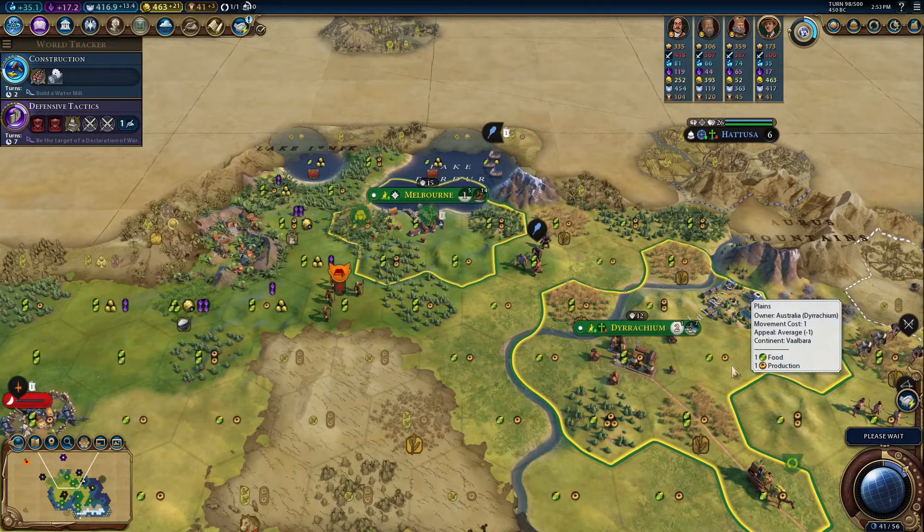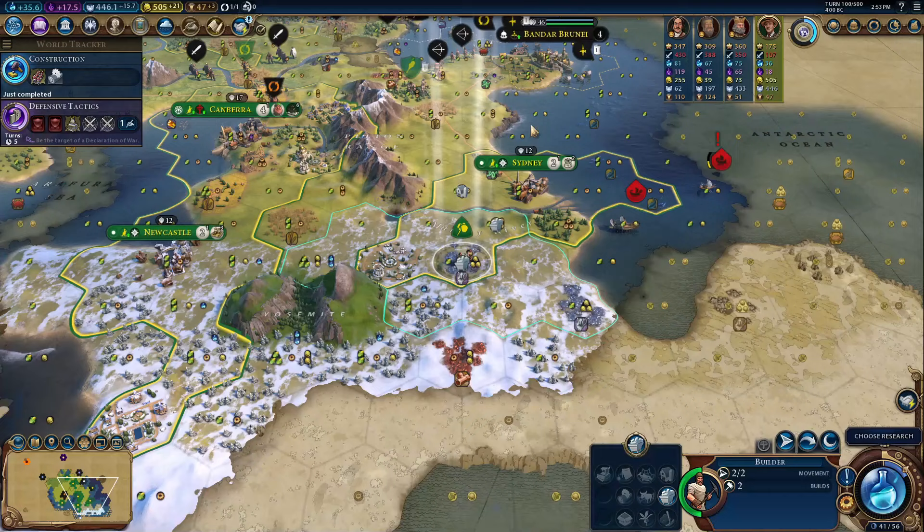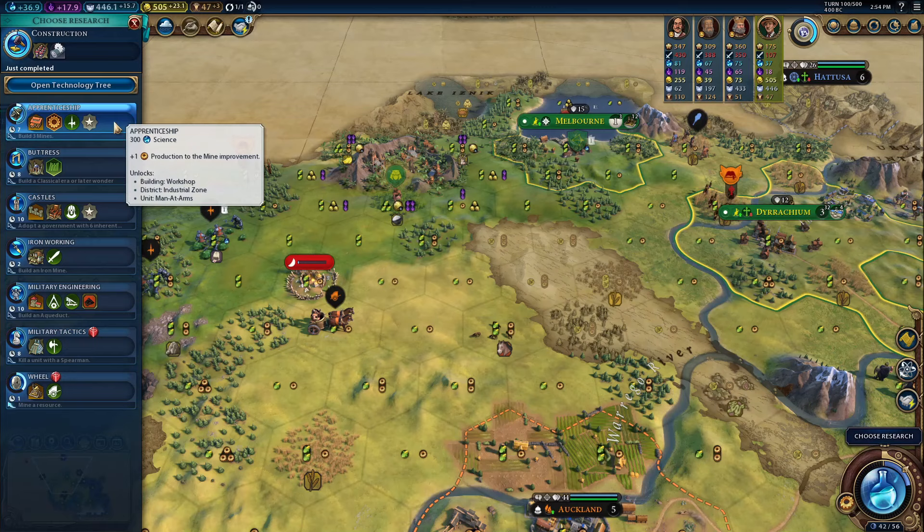Diplomacy also works well for Australia. Your commercial hubs are great, your production is good, your culture is great, and you'll be liberating city-states for suzerainty. You're really incentivized to go for diplomacy as Australia, so 8 out of 10.